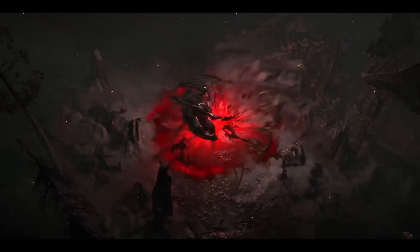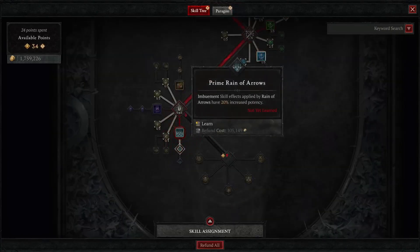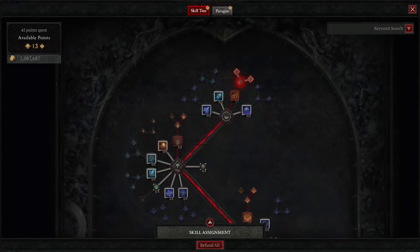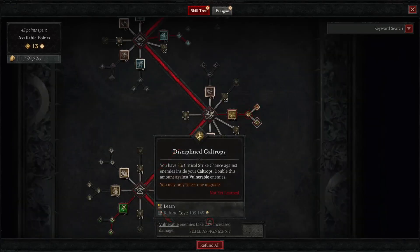One of our pillars for class design in Diablo 4 is that we want players to play the way that they want to. When you first start the game, we introduce you to the idea of the skill tree. As you level up, you get access to different skills, passives, or upgrades to make your character more powerful. Each category has skills that are similar — either all defensive or all offensive, all ice or all fire. The first skill point when you unlock a new skill gives you access to that skill. After that, you can put additional points into any skill to make it better, whether it increases the radius, adds a new effect, or reduces the cooldown.